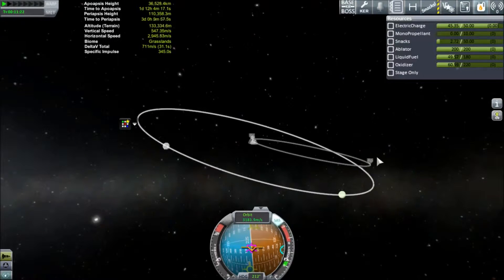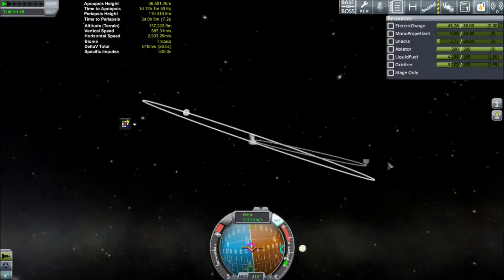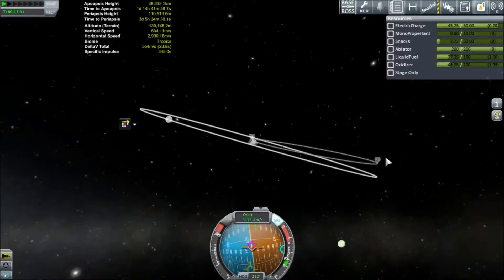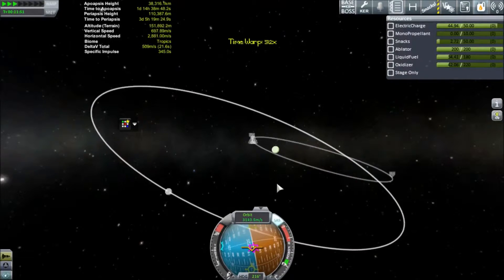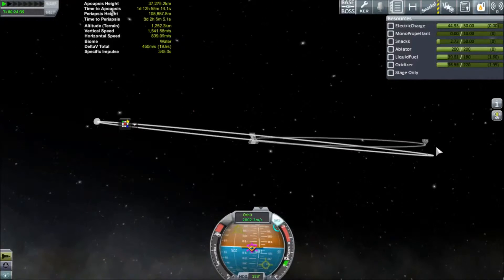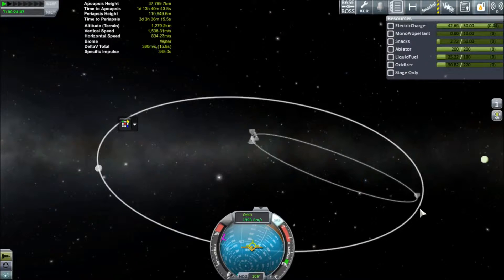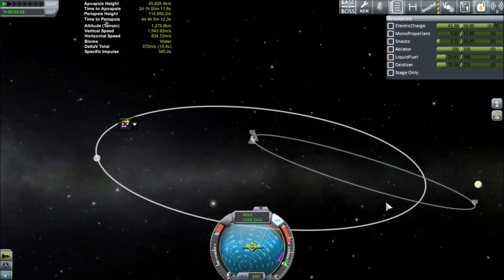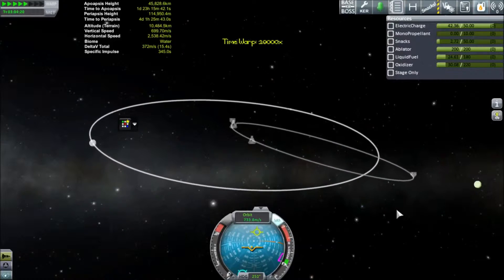We're not quite at our ascending node yet — it's difficult to see and we don't have the technology to tell us exactly where it is. So we're going to do a little bit of time acceleration and head away from Earth a bit, and then try to burn anti-normal. We're bringing our Apoapsis down and we are pretty much aligned with the Moon. At our Apoapsis we are lined up with the Moon, so we burn a little more — and whoops, we went a little farther than planned — but we're just going to go with it and see where it takes us. Hopefully to the Moon.